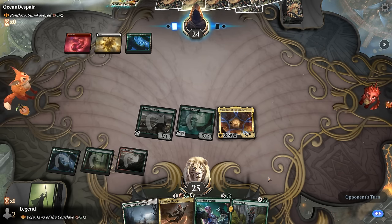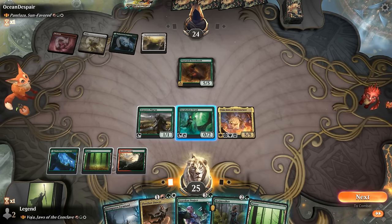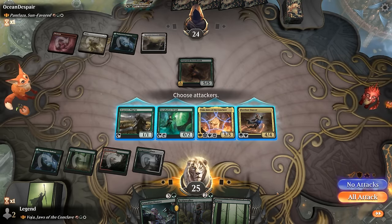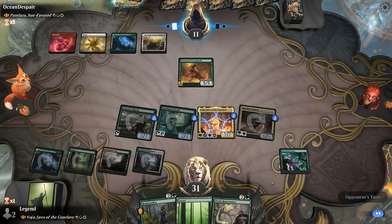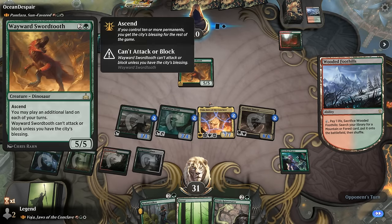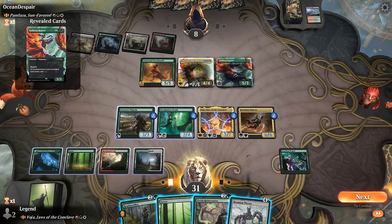Opponent plays 3 mana and a Sword Tooth — that's fine. We'll get an attack in and now it's all about playing as many elves as possible. If we attack, we also put a counter on Incubation Druid so it makes 3 mana. We'll play Fleetfoot Dancer, attack with it and Voya, then play Guardian Project in the second main. On the off chance they have a board wipe, this sets us up better and we should still have lethal next turn. Pantlaza hits Hulking Raptor, giving them 2 blockers — and we draw Roaming Throne. Our opponent concedes.